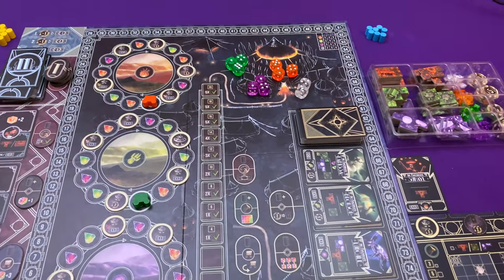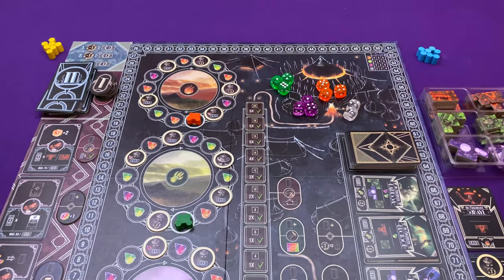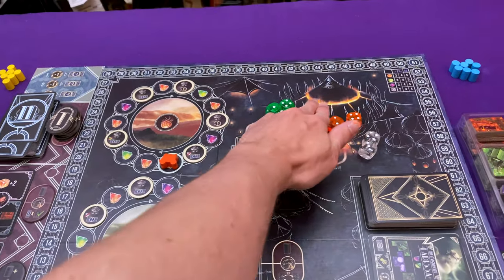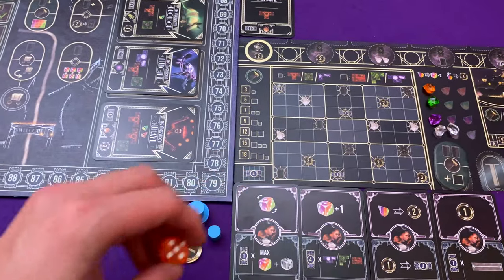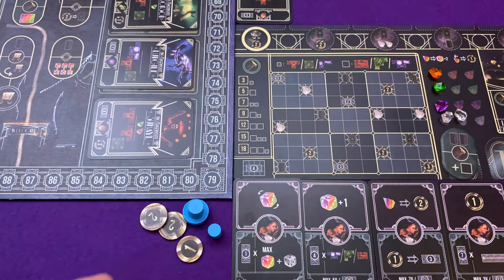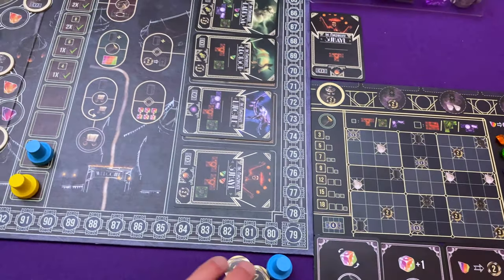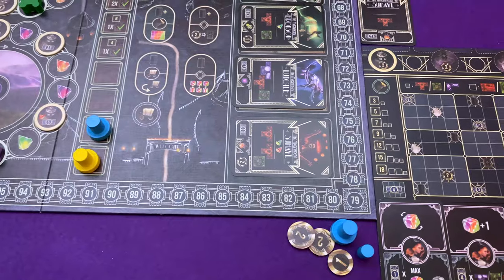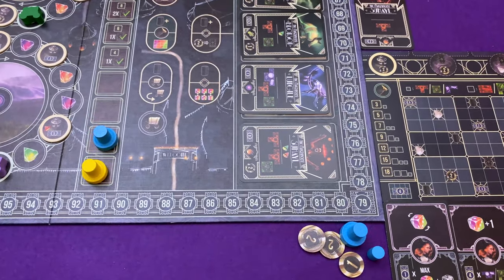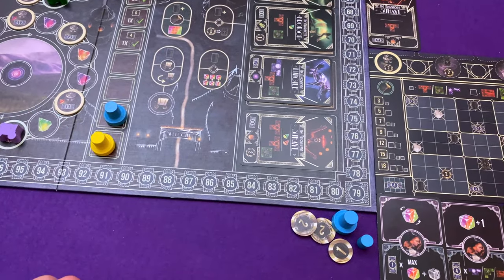I'm in the mood for a decent action so I'm going to start off with orange over here and grab this five. It needs to go on one of my cards. I'm kind of happy with the number it's at, so I'll put it here and get myself one coin. I start the game with five - everybody starts with six, but at the end of setup the start player gives a coin to the last player. That's how the start player advantage is balanced out.